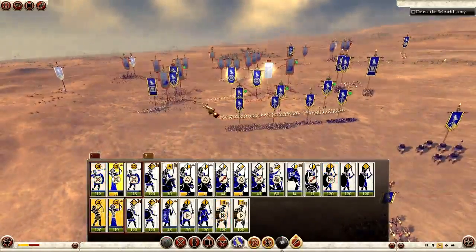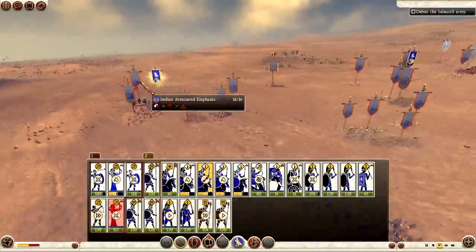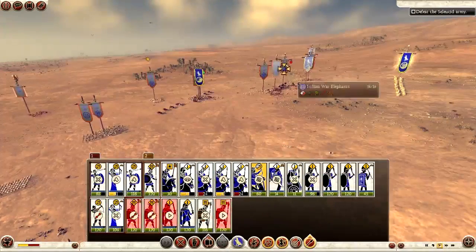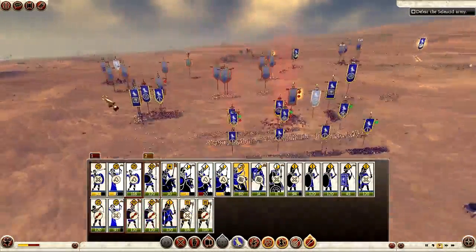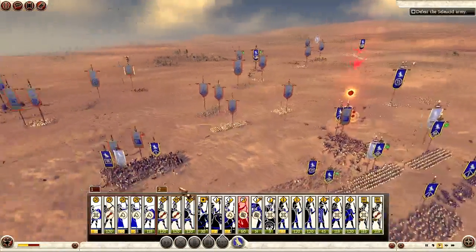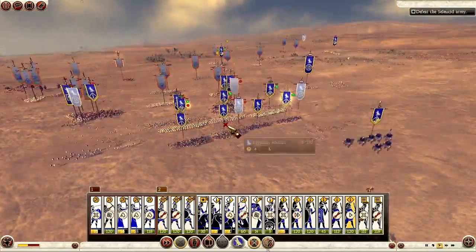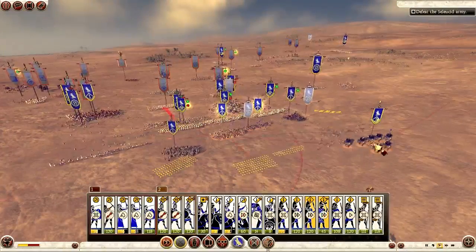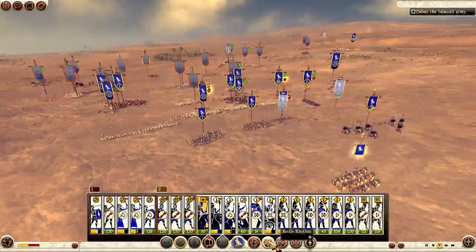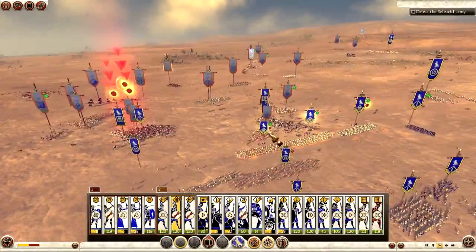I'm bringing my warriors forward from the center. I've lost my left flank, throwing my cavalry in. The right flank is holding well at the moment. I've got a strong center — that's why I formed the way I have, to give myself some flexibility on the wings while also keeping a solid center. I'm starting to bring some of the infantry back and tilting them left and right so my flanks don't get outflanked.